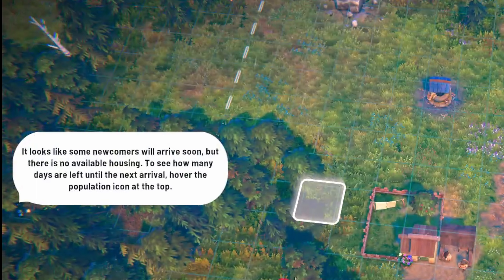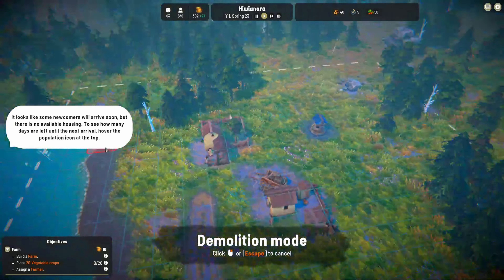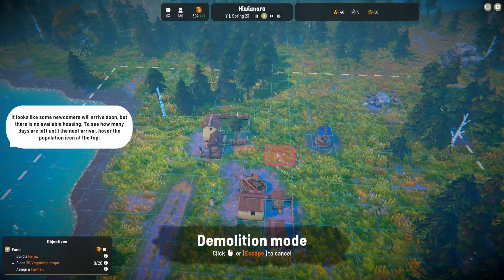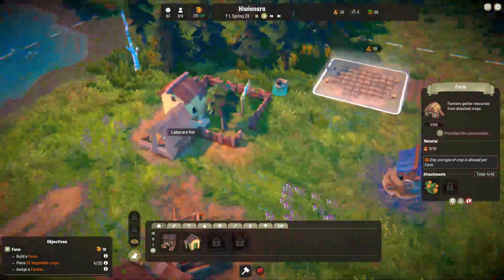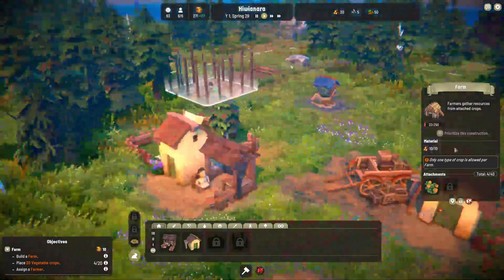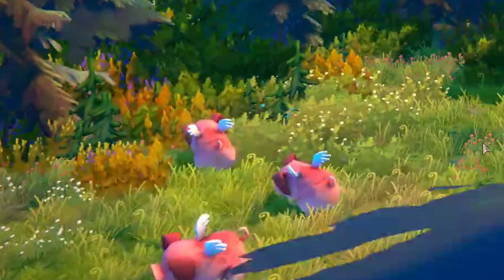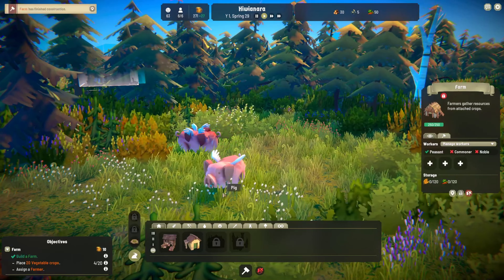All right, build a farm. It looks like some newcomers will arrive soon. To see how many days are left until the next arrival, hover over the population icon at the top of your screen — newcomers in seven days. So we're gonna have to eventually build some more houses. They are building more farm. I can see myself getting completely lost in this game — look at all this. Flying pigs! They are so cute. It's looking right at me — look at its big old nose.